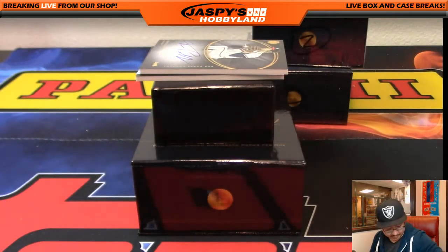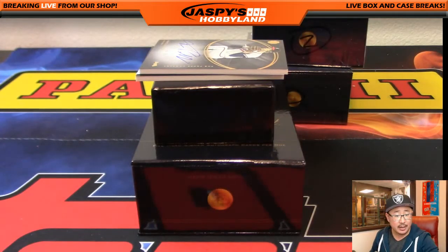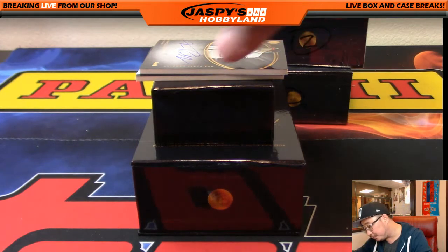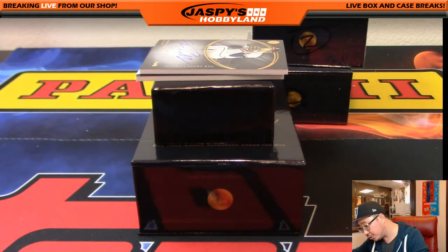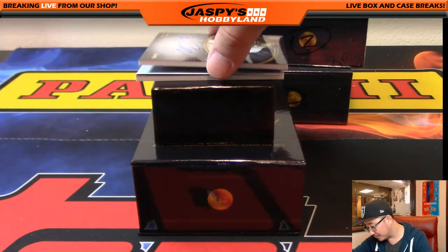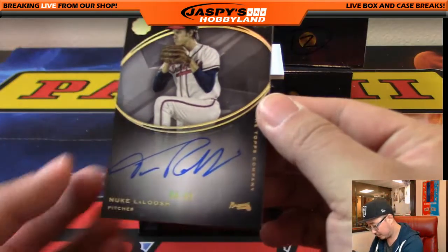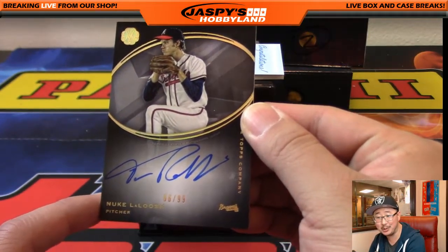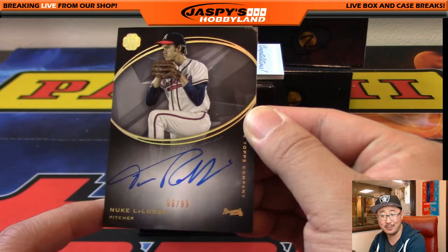Ronbo looked up the James Shields patch code — game-used jersey, Arizona versus San Diego, September 27, 2015. Don't know if he made a start that day but it'd be cool if he did. Next up is Nuke LaLoosh — number 66 out of 99. That's Tim Robbins from Bull Durham.